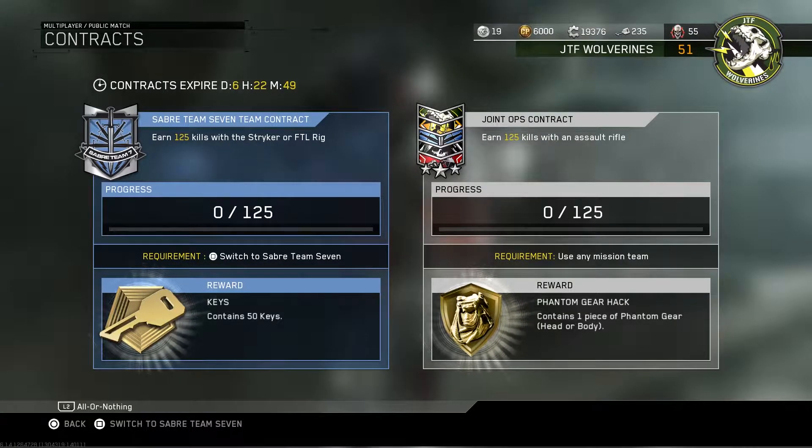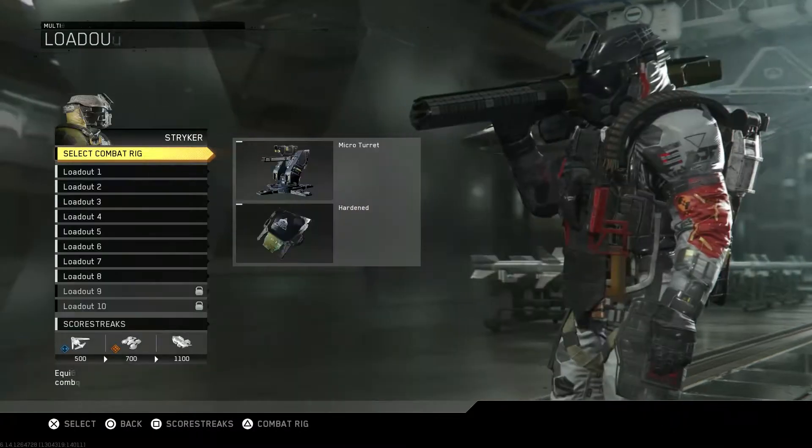Unfortunately all we got were these crappy contracts — 125 kills with a Striker or FLT rig. I hate both of those rigs. And 125 kills with an assault rifle. I mean, that's pretty easy, but I don't know — what should we do?